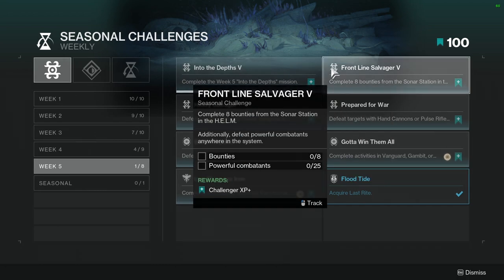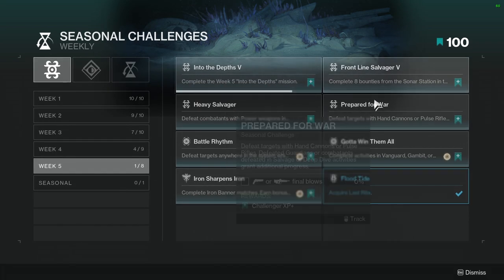Frontlight Salvager 5: Complete eight bounties from the sonar station in the Helm. Additionally, defeat powerful combatants anywhere in the system. This one's not hard. Bounties — just do bounties. I know people are going to roll their eyes, but it's not hard. Just do some bounties.